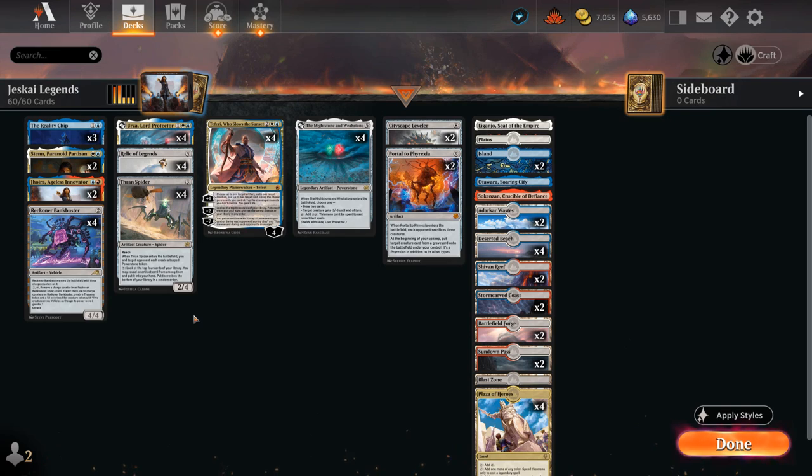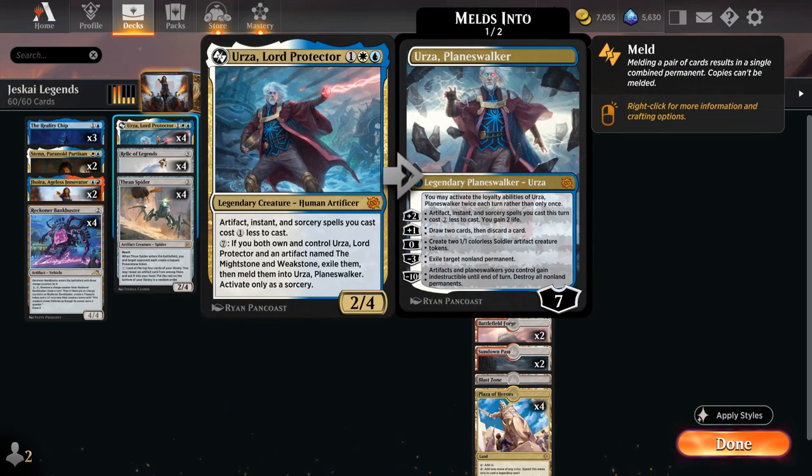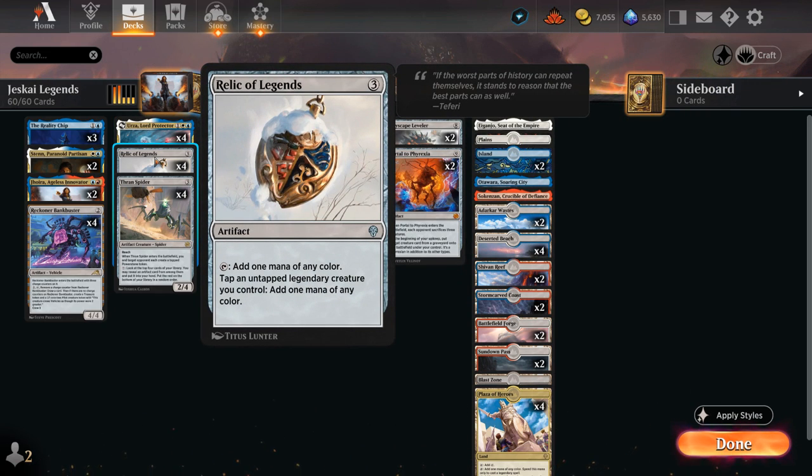Hello and welcome to another Standard Games video. Today I'm revisiting the Jeskai Legendary Archetype, a deck that's near and dear to my heart as it has a ton of cool interactions. We are making great use of some legendary creatures such as Sten, Paranoid Partisan, which can give our artifacts a one mana discount if we name artifact when it enters, and then at three mana there's Urza, Lord Protector, which also gives our artifacts a one mana discount, so these can allow for some very explosive turns, especially once Relic of Legends is involved.